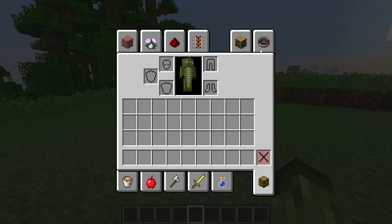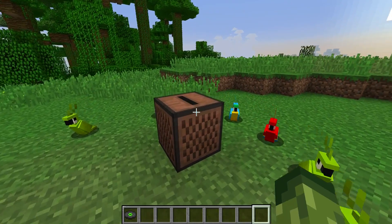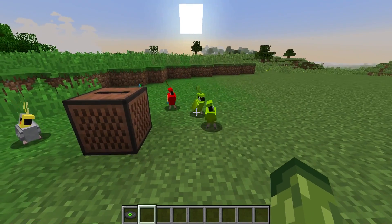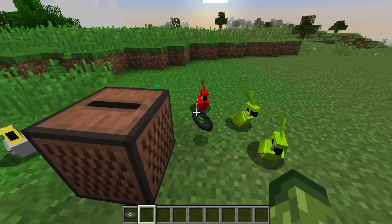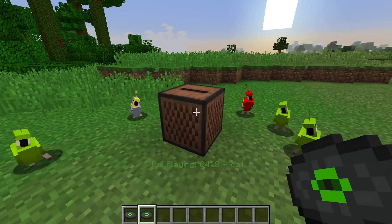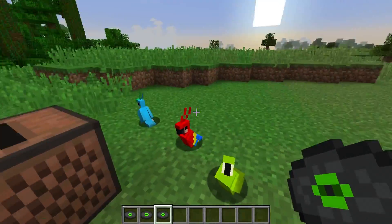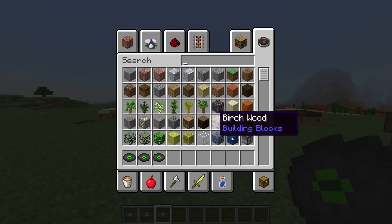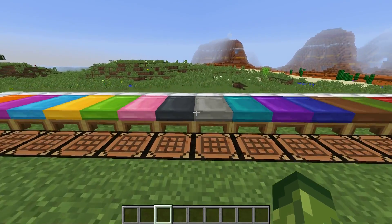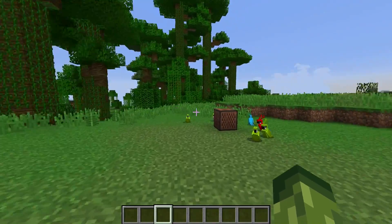One of my favorite features within this update is the fact that this is an Easter egg. If you place down a music disc, the parrots will dance to it. I've also noticed that in this version they don't change color — in the previous snapshot they were cycling through all the parrot colors. One more thing I want to share in today's video is an Easter egg I actually missed last week — how to turn your game language into pirate speak.